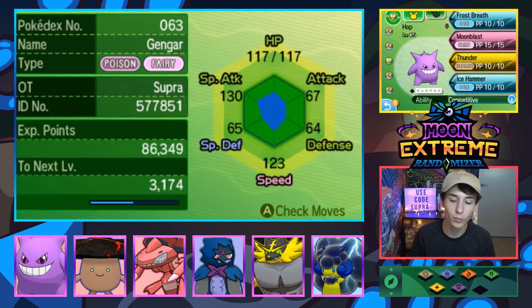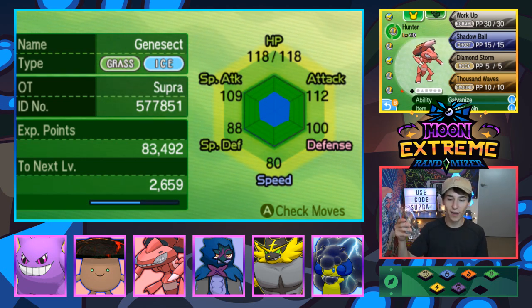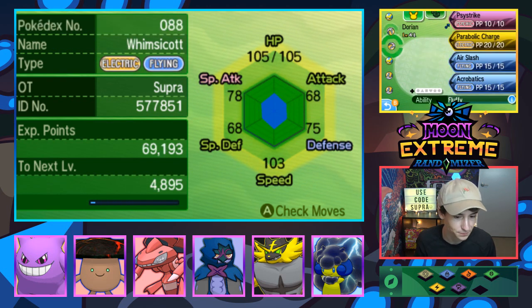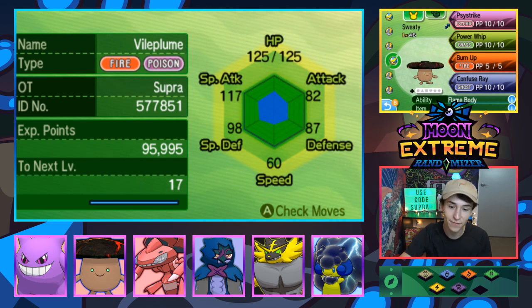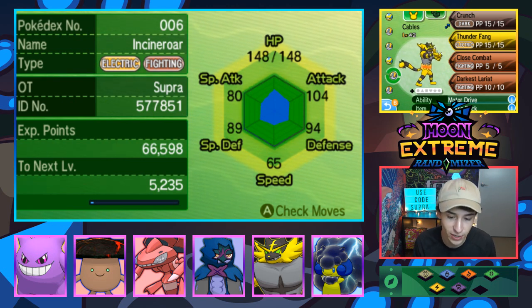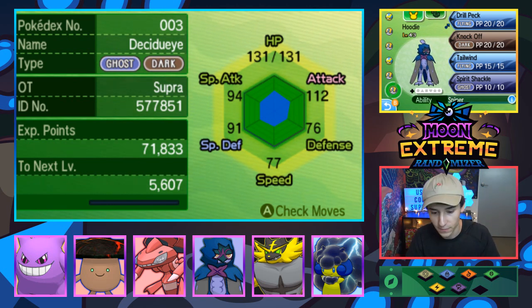We have Hop the Gengar with Frost Breath, Moon Blast, Thunder, and Ice Hammer. Then we have Hunter the Shiny Genesect with Work Up, Shadow Ball, Diamond Storm, and Thousand Waves. Then we have Dorian the Whimsicott with Psystrike, Parabolic Charge, Air Slash, and Acrobatics — easily one of my favorite team members. We also have Sweaty the Vileplume with Psystrike, Power Whip, Burn Up, and Confuse Ray. Then Cables the Incineroar with Crunch, Thunder Fang, Close Combat, and Darkest Lariat. And last but not least, Hoodie the Decidueye — revived, resurrected — with Drill Peck, Knock Off, Tailwind, and Spirit Shackle.